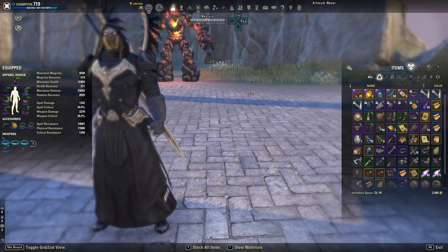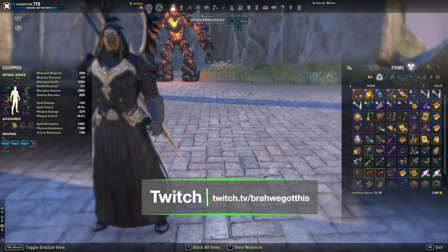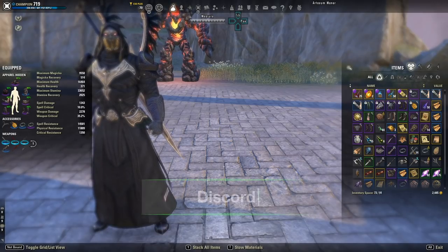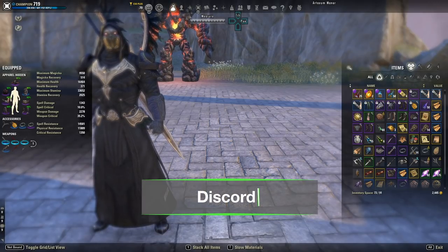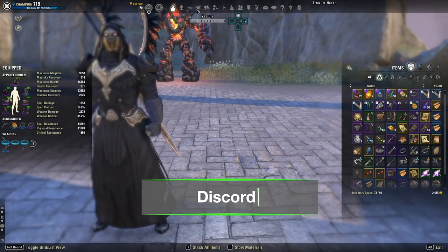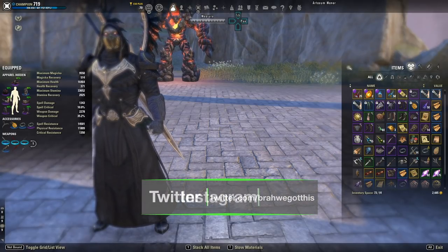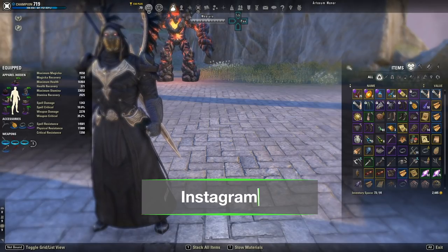Before we get started, I want to mention if you want to watch me play live, I stream on Twitch.tv/probablygotthis every Monday, Tuesday, and Thursday at 9 p.m. Eastern Standard Time. You can also join our Discord and our second guild, the Necropapas. Links to the Twitch and Discord are in the description, and you can follow me on Twitter and Instagram as well.